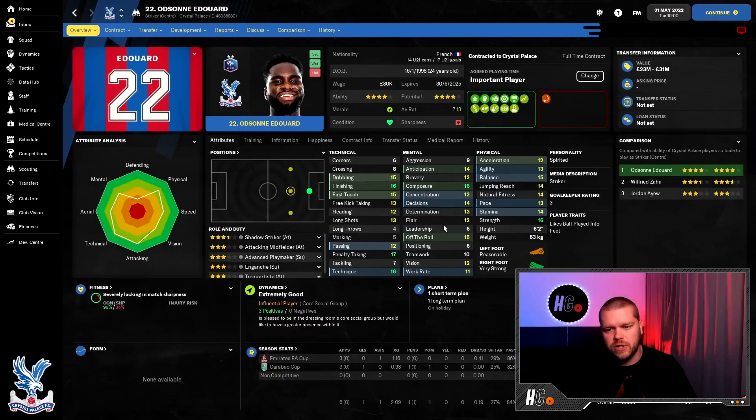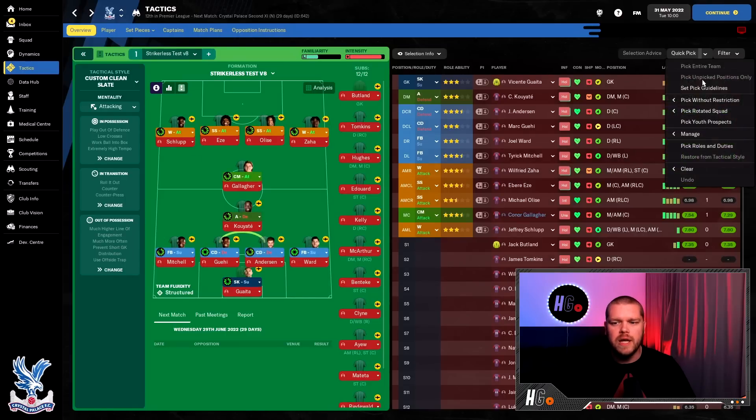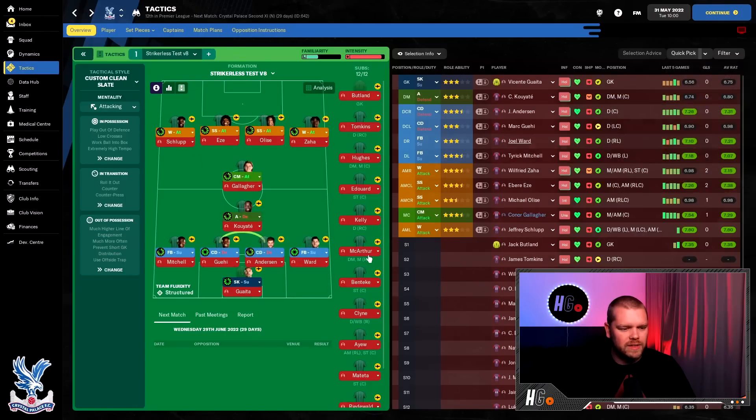My first thing to do — because we are in the Premier League we will be getting a budget very soon, which looks like it's going to be around £23.76 million as a minimum. We will be going strikerless. I've used this tactic a lot and done a video on it, but I felt Crystal Palace really did have the players to run it as a strikerless. The main player I'm a bit worried about is Edouard, who I'm in the process of retraining as a shadow striker.